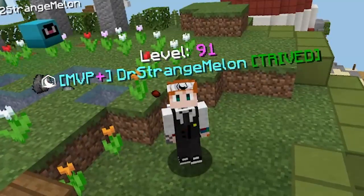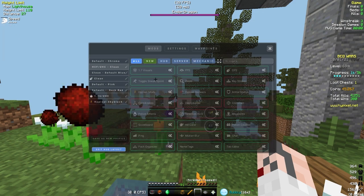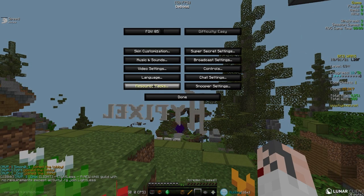Guys, they finally added it! If you don't know what I'm talking about, I mean the pack organizer mod, which I submitted a ticket for like six months ago and made a video on. I'm just so glad they added it. I go into Options, Resource Packs, and first of all, the resource pack loading time is so fast — look at this!